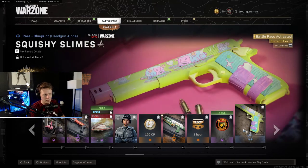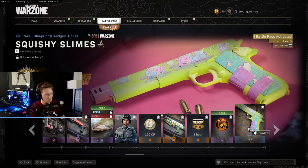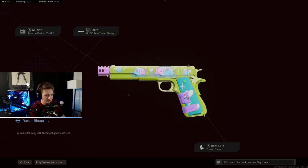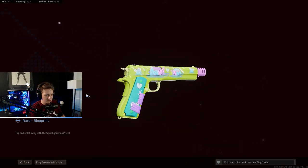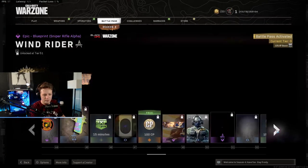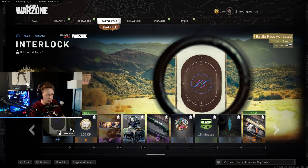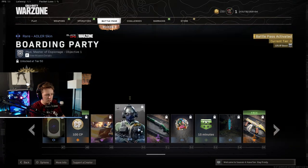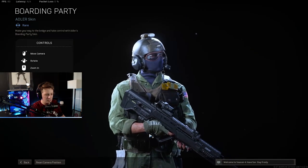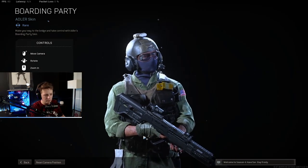Double XP. Another emblem. Handgun Alpha called Squishy Slimes — looks like a kid's got a squirt gun. Reticle, more Call of Duty points, calling card. Here's Adler. It looks like Adler might have recovered from all of his injuries in Season 3.